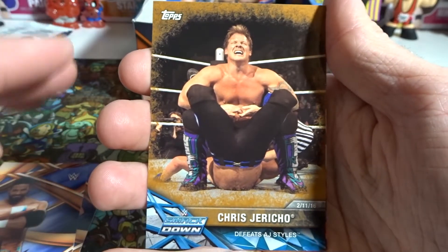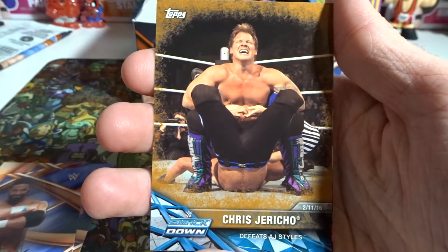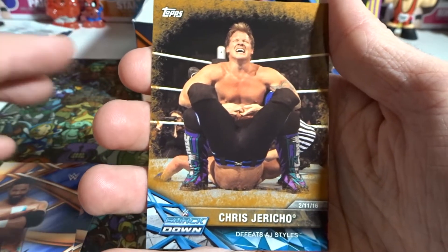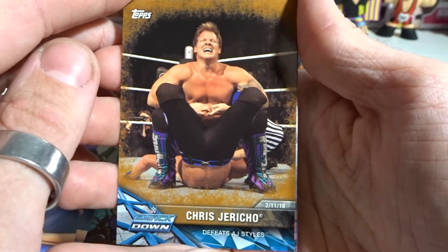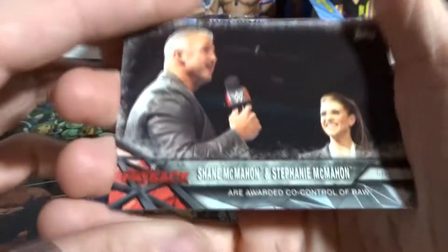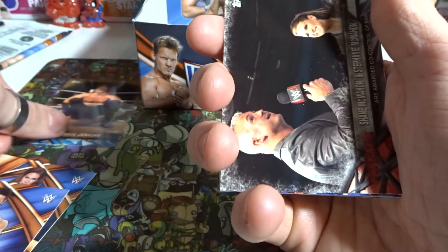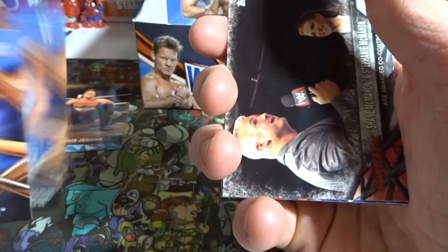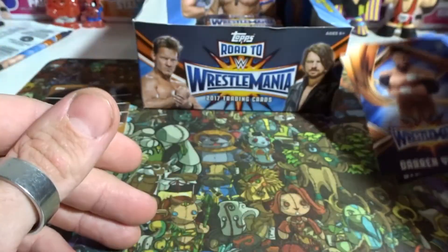We got the Chris Jericho Bronze card — I'll call it Bronze — where he defeated AJ Styles. Pretty cool. We got a Steph McMahon and Shane McMahon are awarded Co-Control of Raw card. I'm going to put the Bronze one up here because it's a better pull, and the Road to WrestleMania-looking cards, like these WrestleMania ones, can go up on the top — those are the main ones I'm after.